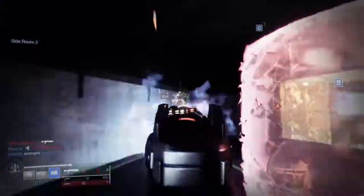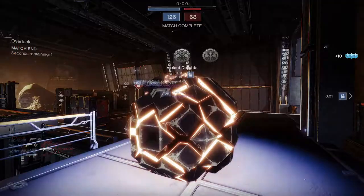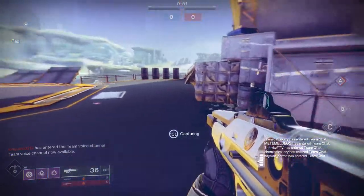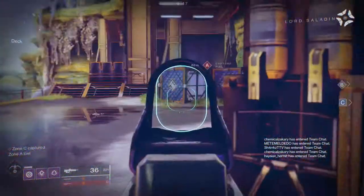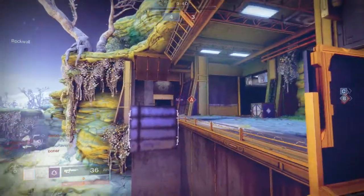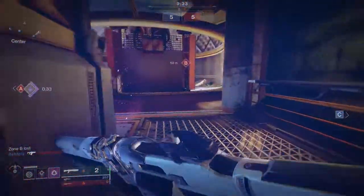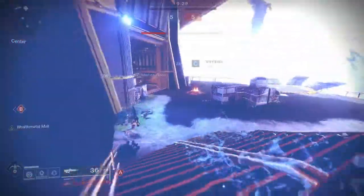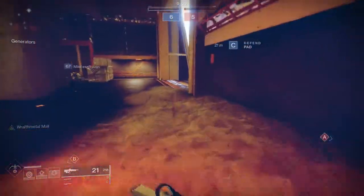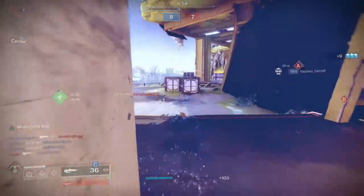A few things I didn't know: there are some items you can't transmog currently, like Year One ornaments — vanguard, crucible, Iron Banner, Faction Rallies, prestige raids, and Trials of the Nine — they are working on it. Also, the 2018 and 2019 Solstice of Heroes events will be available for armor synthesis, but due to an issue with the 2018 and 2019 glows, they cannot be socketed. So people who spent money on those glows — like me — can't use them. RIP.